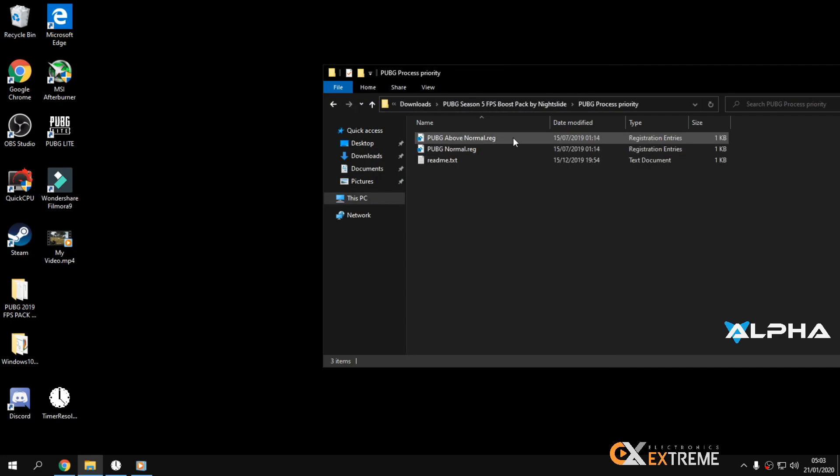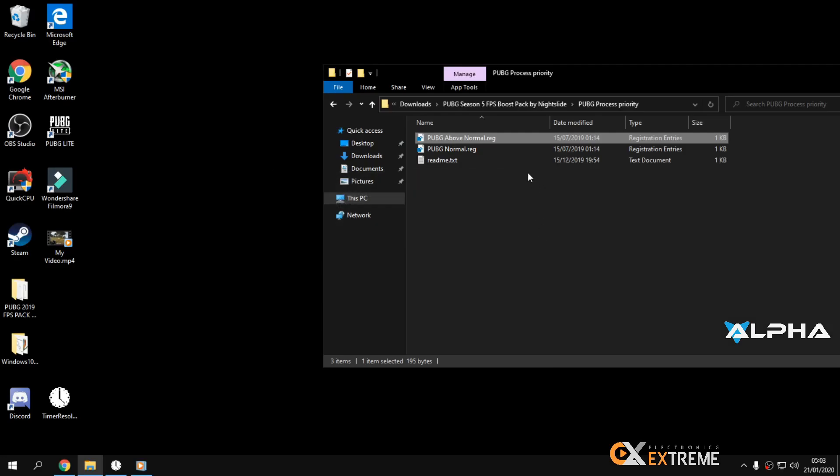For PUBG process priority — I'm telling you, don't click High Priority. There's no High Priority option here anyway. Just press 'Above Normal' and click Yes. That's it.